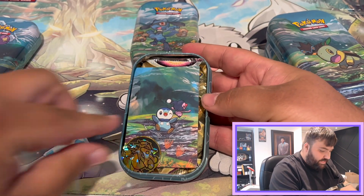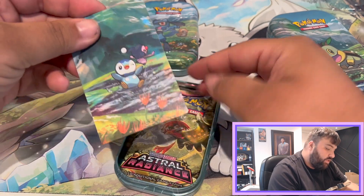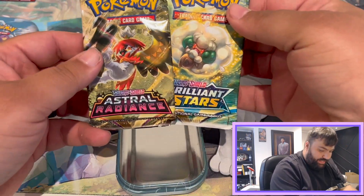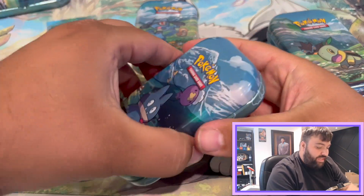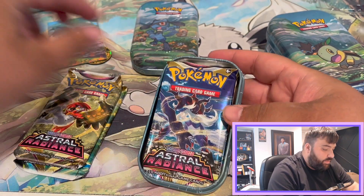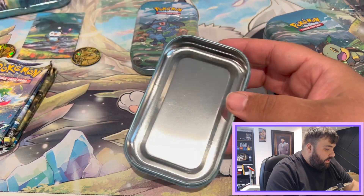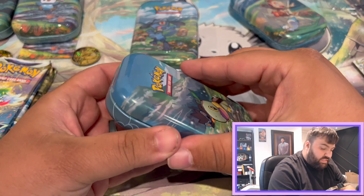These are fun to open. Dan gets a Raikou coin right off the bat — nice, beautiful coin. Packs are Astro Radiance and Brilliant Stars — two amazing packs, can't go wrong with that. His next one is the Munchlax tin with another Raikou coin. So those are his four packs. I'm so excited. I love challenges — I'm typically not good at them, but it's okay. Here's mine — Raikou coin, Turtwig promo card, my Astro Radiance and Brilliant Stars packs.